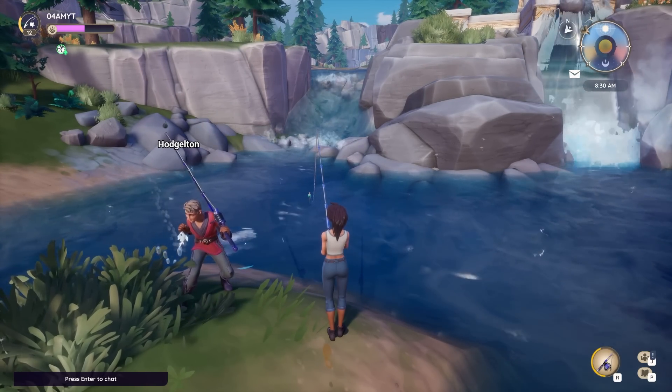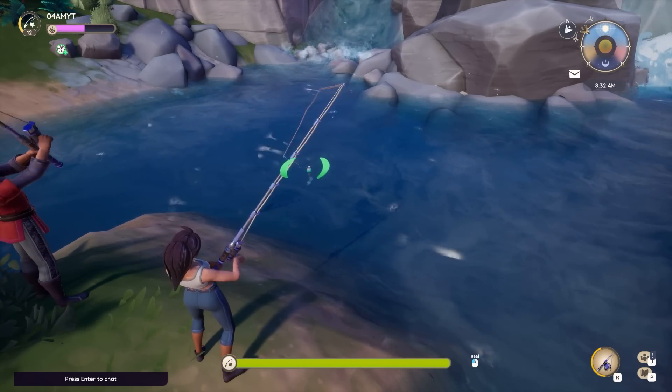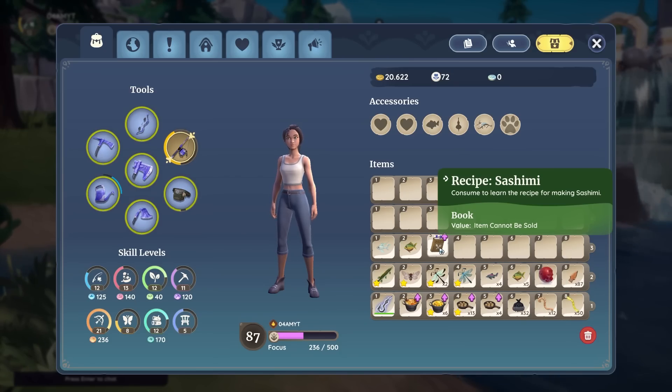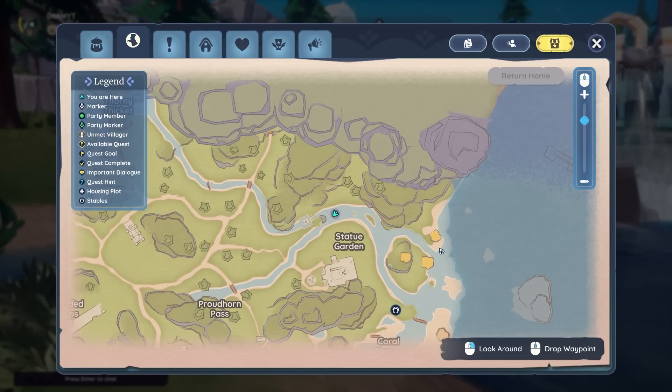I definitely recommend standing right next to somebody else when you try to find these blueprints, because every time they successfully catch a fish you will get a little speed boost which makes your fishing a little more efficient. It took me about 50 tries before I finally got my hands on the Sashimi recipe.